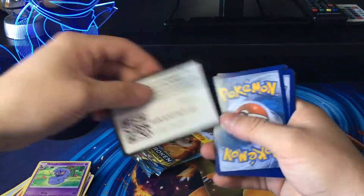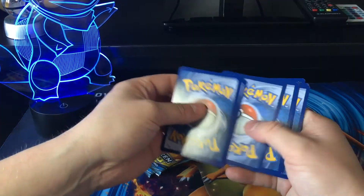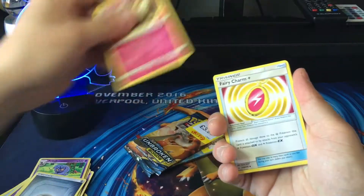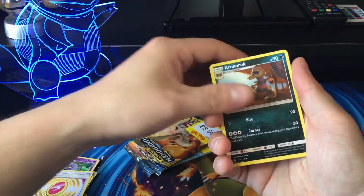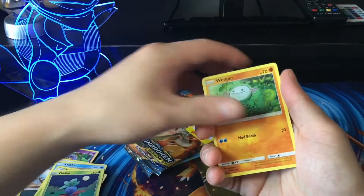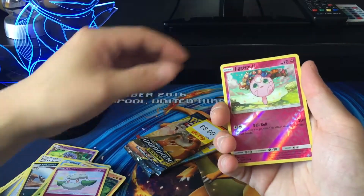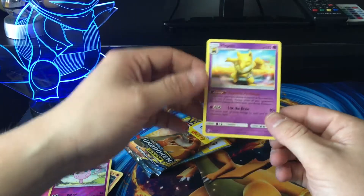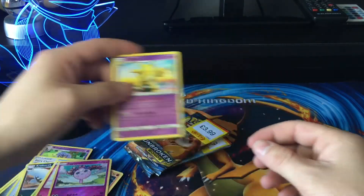There is the code. A Metal Energy, Togetic, Berry Charm, Krabby, Tangela, Wooper, Courtney, a Reverse Jigglypuff, and the rare is a Non-Holo Hypno. So the Non-Holo Psychics are coming out today.